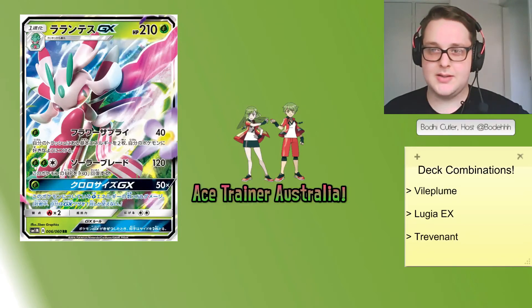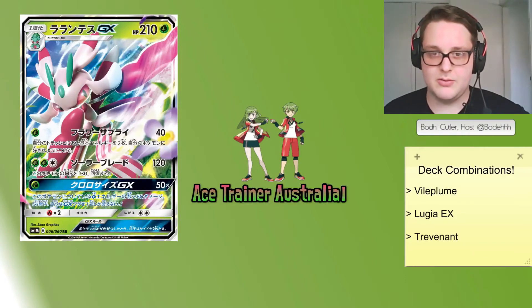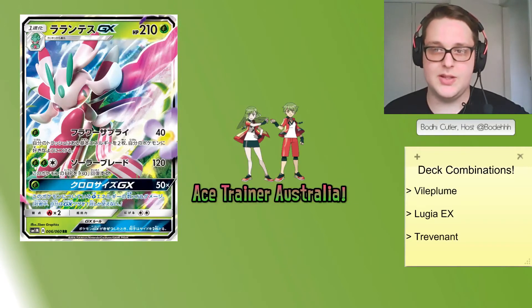What makes this card so powerful and interesting is the first attack. Being able to attach basic energy of any variety — not just Grass — gives it an incredible range of versatility. The other thing that makes this card so appealing is 210 HP. Having so much HP and being able to abuse cards like Max Potion, because you only really require one energy unless you plan to use the second attack, is very strong.